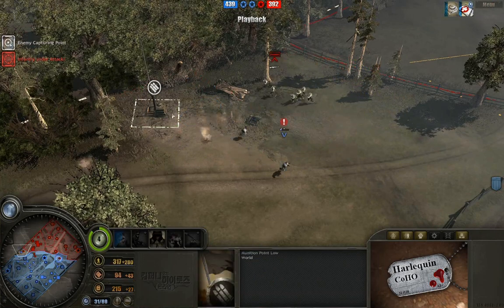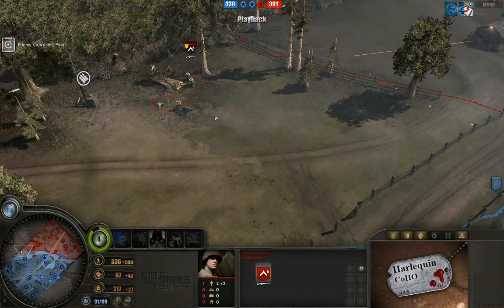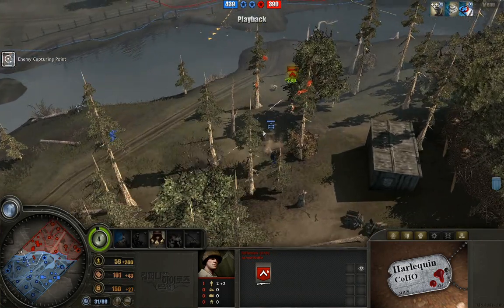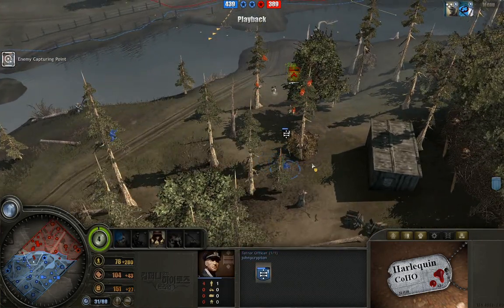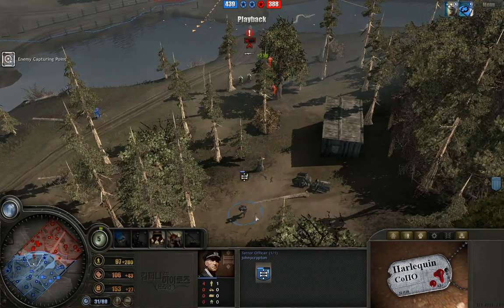Grenadiers pressing and trying to decap this point — doing a good job at that, but now taking casualties and having to leave. Looks like Armor Knife's Browning Automatic Rifle-wielding rifleman doing a pretty good job there. Terror Officer now moving on up, just doing his thing. Terror Officer is a total badass, and he is just dressed like a dapper gentleman, too.